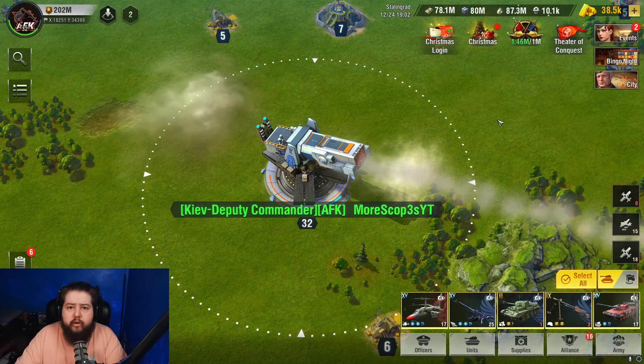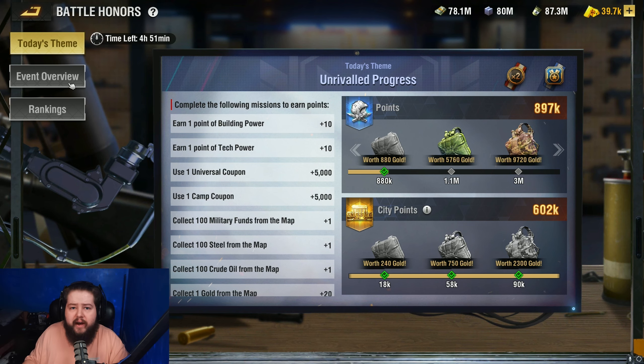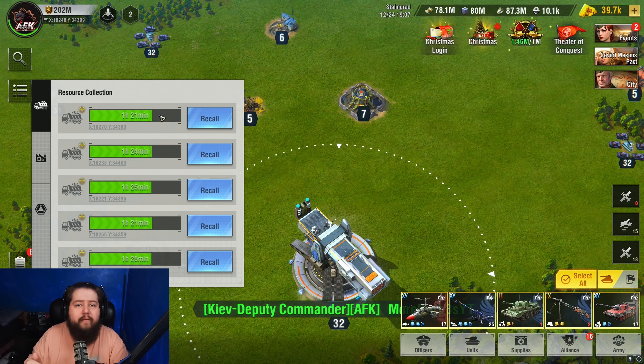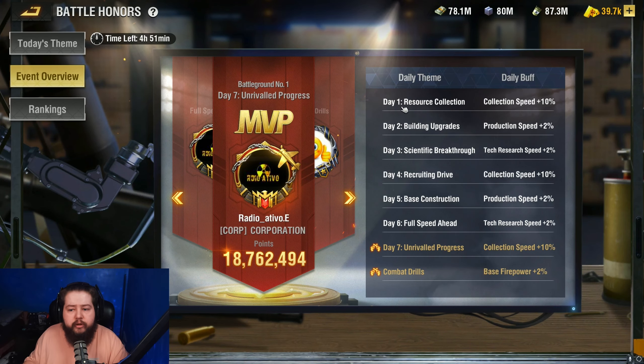Each alternative week there is the battle honours and the daily arms race. These coincide with each other — one week you'll have battle honours, the following week you'll have daily arms race, then battle honours again, and so on. The battle honours run from Monday to Sunday. On day one, Monday, it's all about resource collection — you send your resource collectors out to mines, farms, and other locations. Day two, Tuesday, is building upgrades.